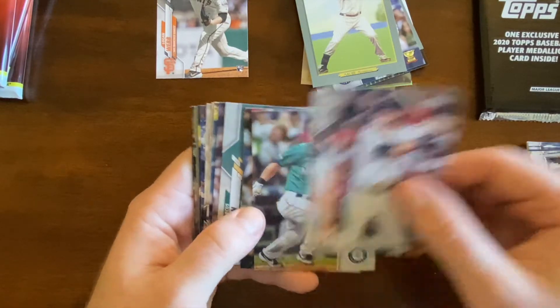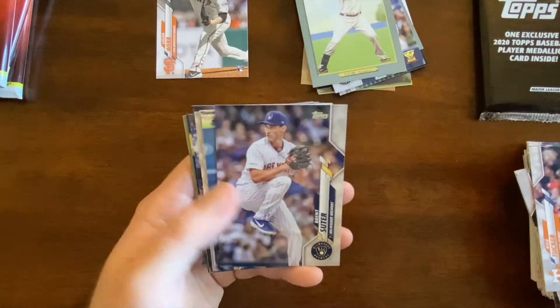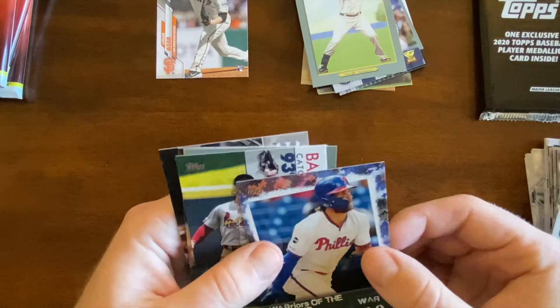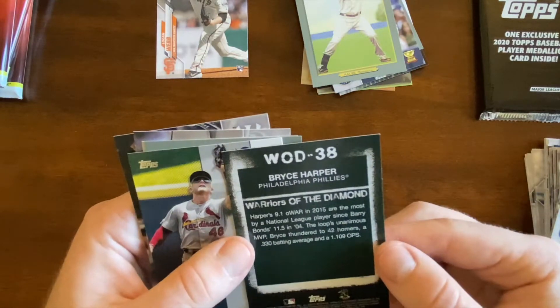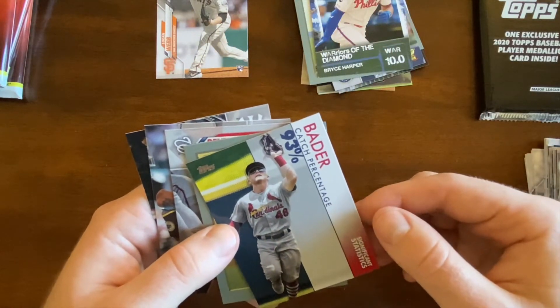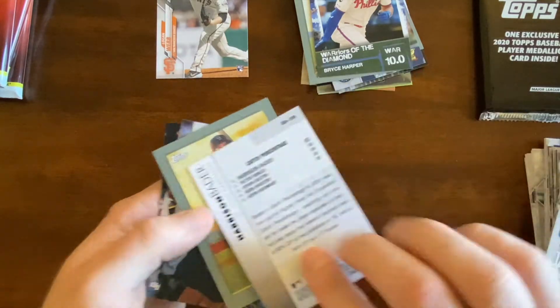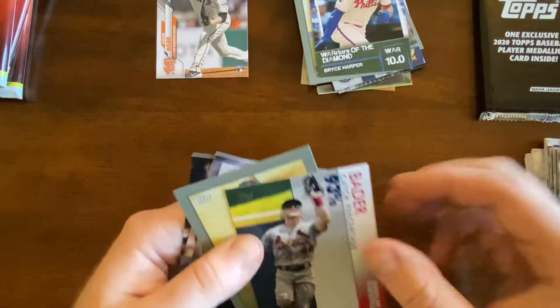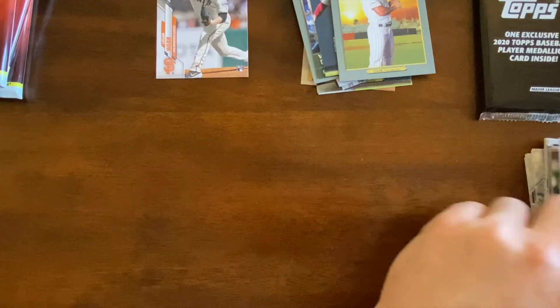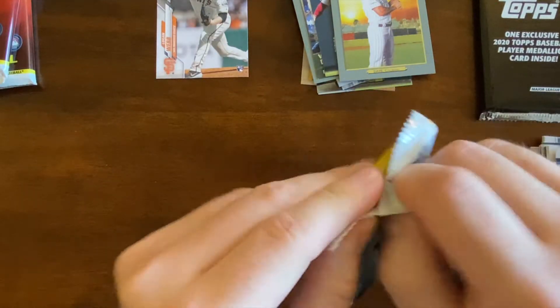Kyle Tucker future stars, Seeger, Hoskins, Simeon, Brent Sutter. Got a Seeger, Guzman, Zach Plezak. We got a King of the Diamond Harper — oh, this is a camera card, very cool, maybe they all look like that. Okay, catch percentage — I have never seen one of these significant statistics cards — 93 percent, I guess 93 percent is good. Got a David Dahl revved up, Profar, and a New York State of Mind insert. Three regular packs left.